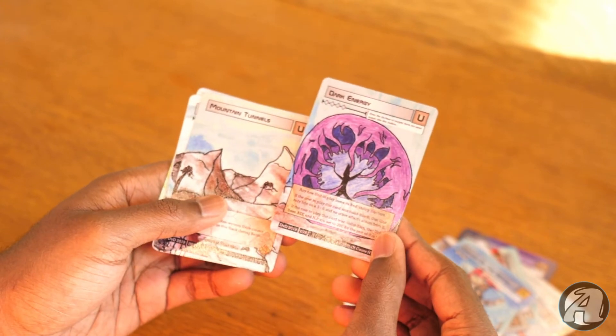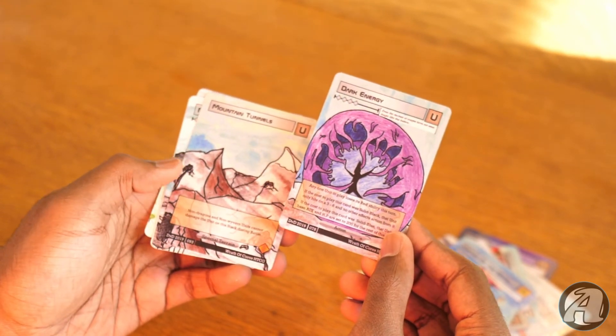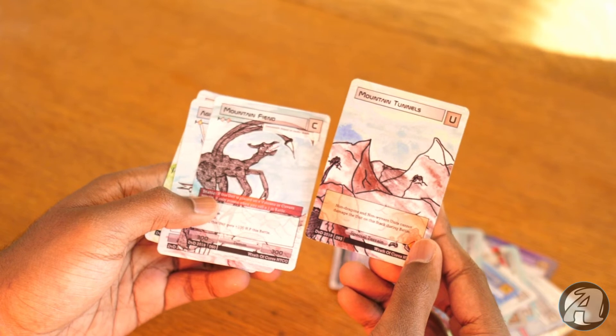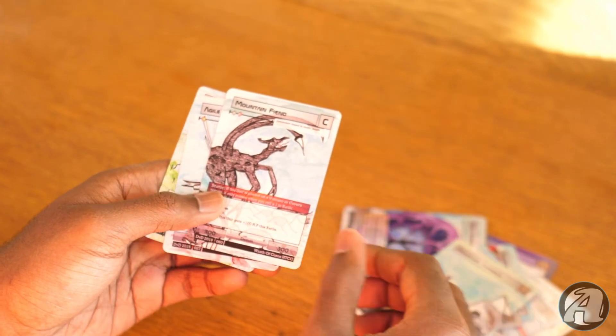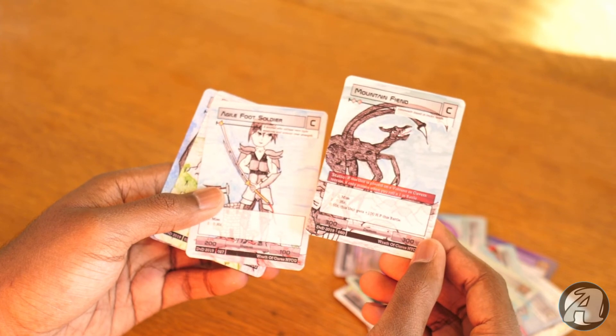Next we have Dark Energy — I think I remember Chris mentioning he really liked the artwork on this card, and I gotta agree, it's pretty cool. Next we got Mountain Tunnels, an uncommon special terrain. For those of you who don't know how to play or haven't heard of Wrath of Cores, please make sure to check them out — this game is really unique and has some great physical artwork.